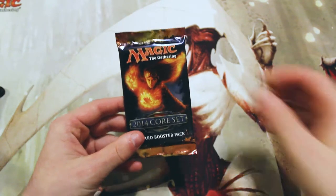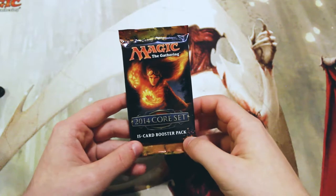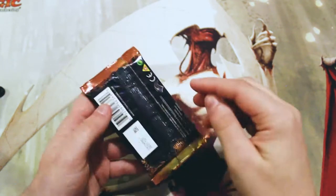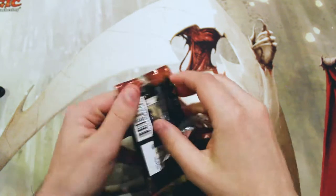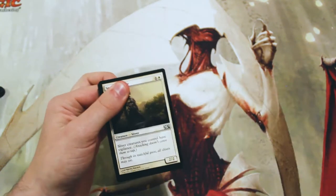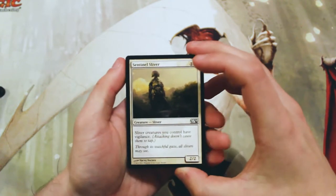What's up guys, and welcome to the next episode of our Cracker Pack series. Today we are opening up a 2014 Core Set pack. A lot of interesting things in this set — nothing too crazy, but at the top we do have Archangel of Thune, which is obviously fantastic. We also have Mutavault, a few planeswalkers, and slivers are in the set too, which is always exciting.